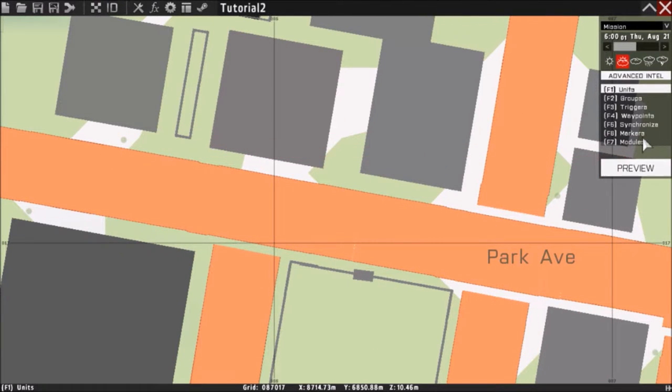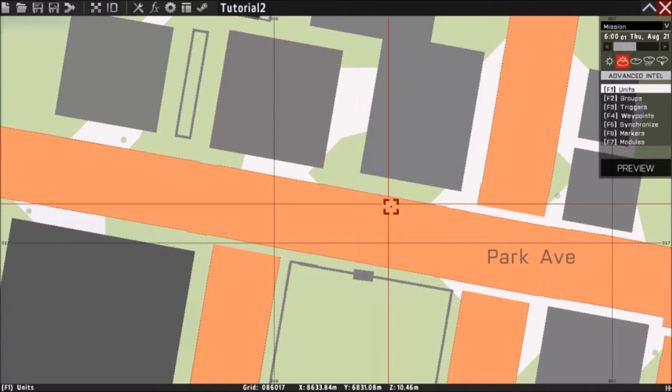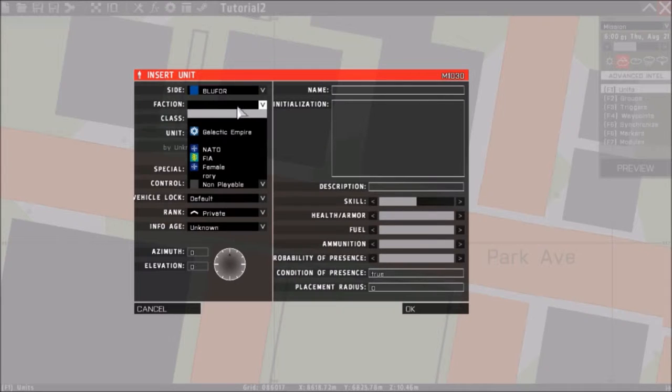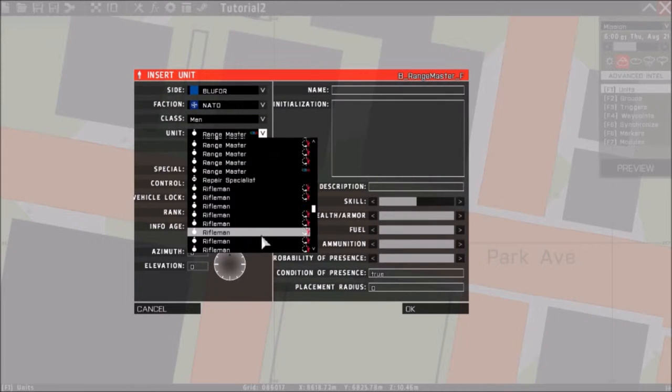I go to my first respawn so I don't have to walk half a mile to get there. I double-click and add a unit. You can put this on objects or anything, but I'm going to use a person. I go to Men and choose a unit that doesn't have a weapon.